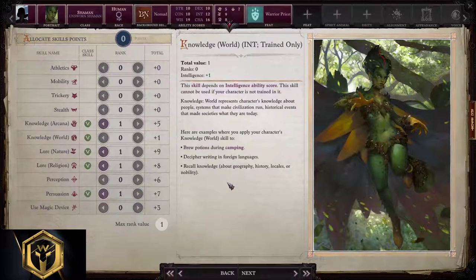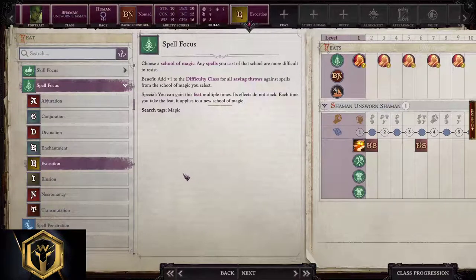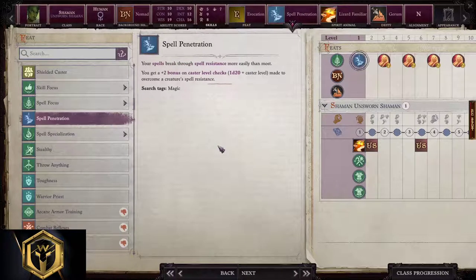Allocating skill points: we're going to take Knowledge Arcana, Lore Nature, Lore Religion, and Persuasion. For feats, the first feat we're going to take is Spell Focus Evocation, and the second feat is Spell Penetration. We are going to make a classic bursting spellcaster out of this one.